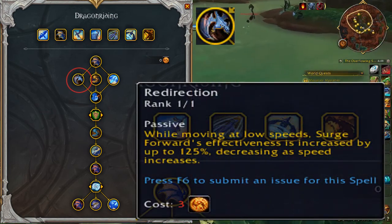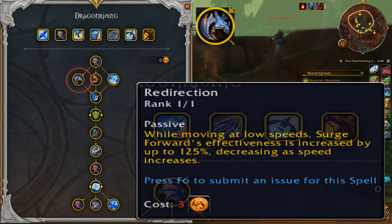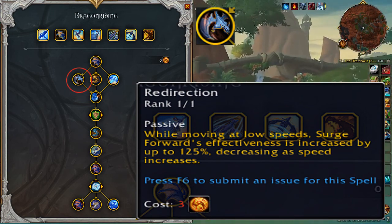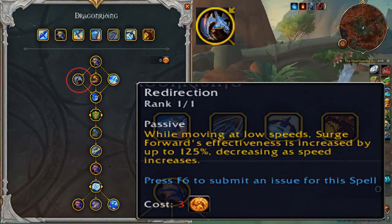Redirection: while moving at low speeds, Surge Forward's effectiveness is increased by up to 125%, decreasing as speed increases. While you're moving slow, Surge Forward boosts your speed more in the beginning, decreasing the closer you get to max speed.